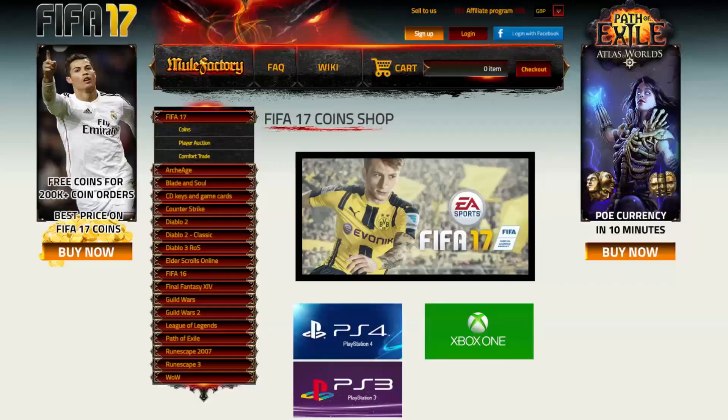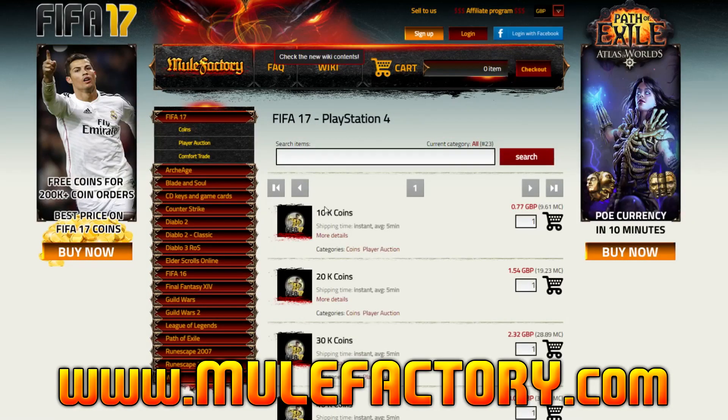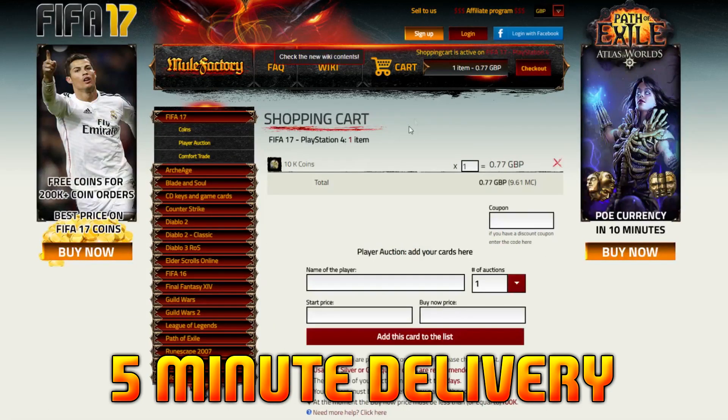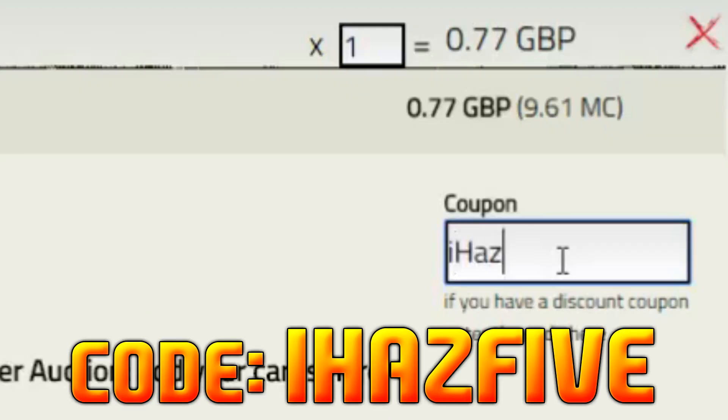Team of the Season is right around the corner and you guys need to do this now. If you're looking to buy any Ultimate Team coins, make sure to check out my brand new sponsor mulefactory.com — they're literally the cheapest place to buy coins on the internet. You'll have a five-minute delivery time, 24/7 support, and make sure to use my discount code 'ihas5' for 5% off.